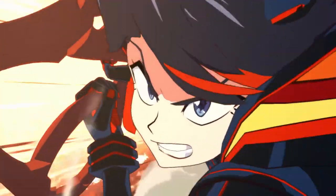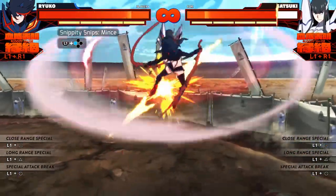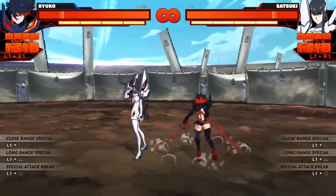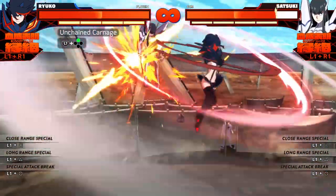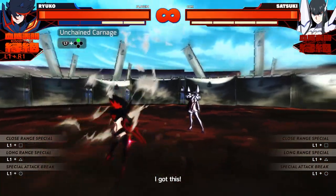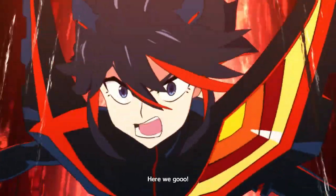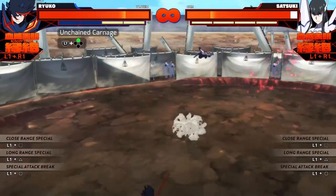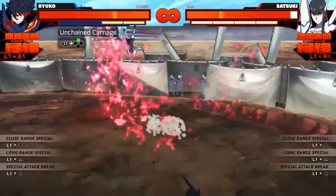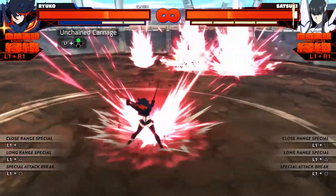Moving on to her special attacks — her close-range special is a very fast dash activation, extremely easy to put into any combo. If it connects, it stops time and deals damage as time resumes. Her long-range special, however, is fairly unique: it's a projectile attack with a slightly slower activation. If you land it, you can follow up by continuing to press the long-range attack button — up to three projectiles. After the first or second projectile, instead of following with the third, you can also follow up with your close-range attack button for her dash attack. Sometimes it's better to follow up after the first attack rather than the second, to avoid missing the follow-up due to distance. At Valor 1, this attack also gets buffed, making Valor 1 extremely valuable for Ryuko.